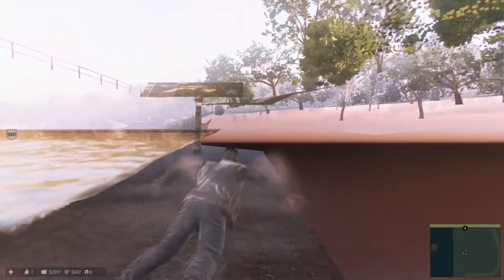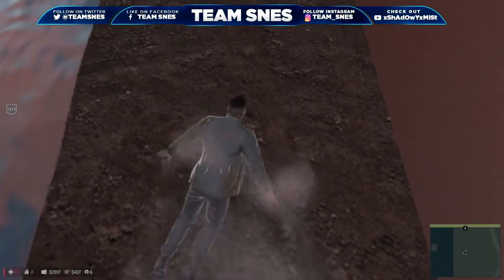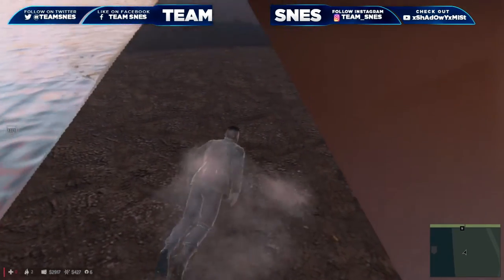Hey, what's up everybody, Team SNES here with a brand new glitch on the game Mafia 3. In this video we're gonna show you how to glitch inside a wall and swim around outside the map. Let the tutorial commence.